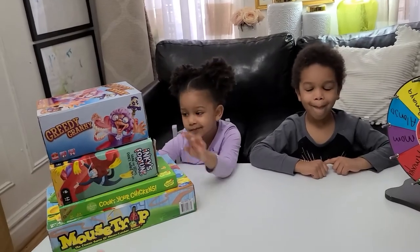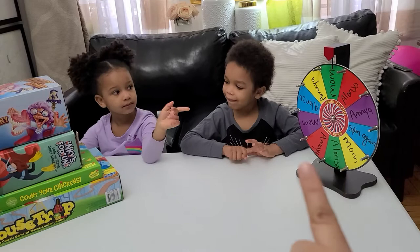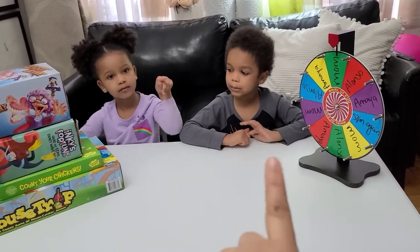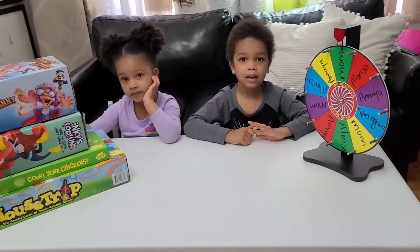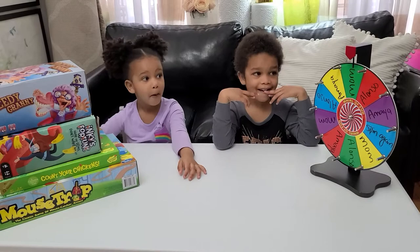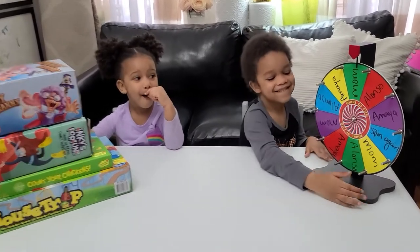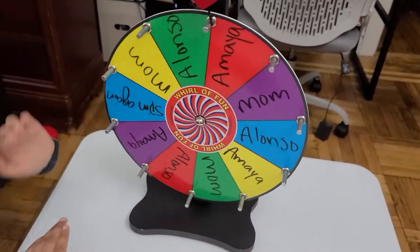We have different board games over here and also a spinning wheel to make it even more fun. Everybody's name is on here — if it lands on Alonzo's name, he chooses which game we're playing today. The same goes for Amaya or Mommy. Daddy's not here today so it's just the three of us. Alonzo, go ahead and spin it — whoever it lands on chooses the game. So Amaya, you choose the first game.